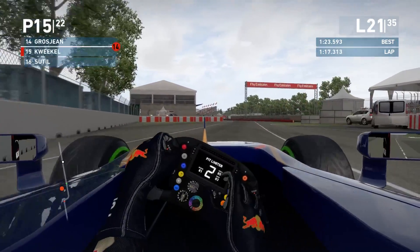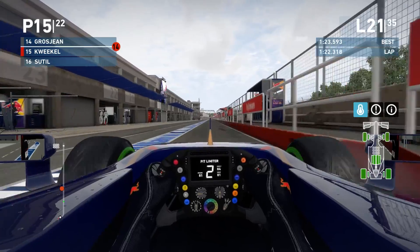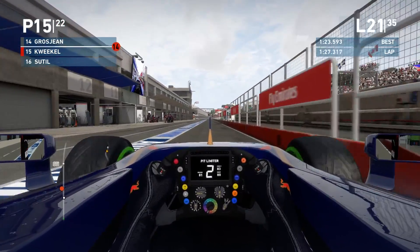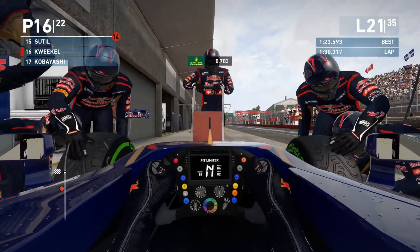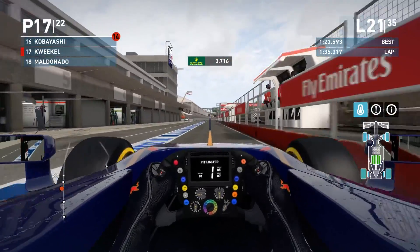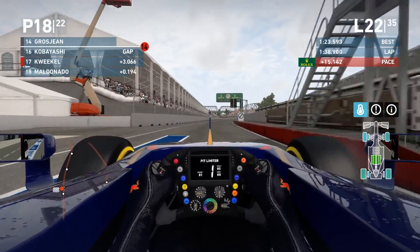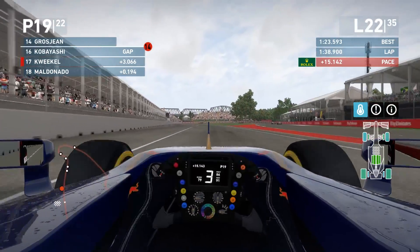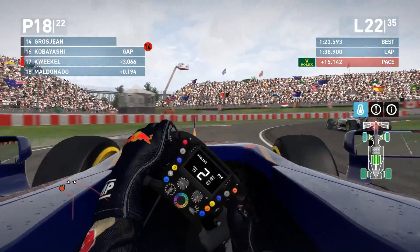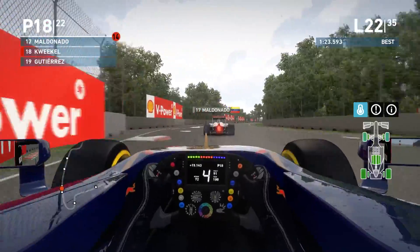We go into the pit lane right now in lap 21 — decided it's enough, selecting the prime tire. The AI still seems to be staying out, so was this the right choice? There's still a little bit of spray coming from the tire so I'm a little worried it's too early. Selecting the prime tire, going to the end of the race — 14 laps on prime with no further stops. We rejoin behind a Sauber, in front of a Sauber, behind the Lotus.